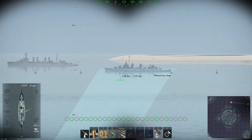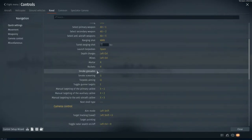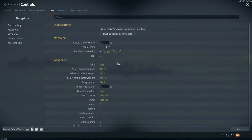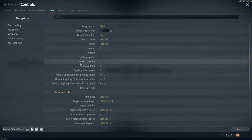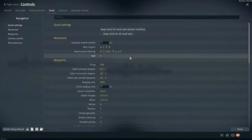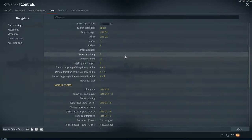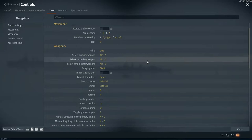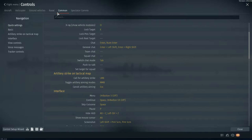First of all, we want to actually select a target. In controls, you've got options for choosing your weapon layout. Look for 'lock target' — you can find it under the common section — and set it to whatever key you prefer.